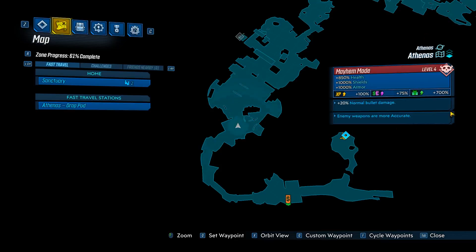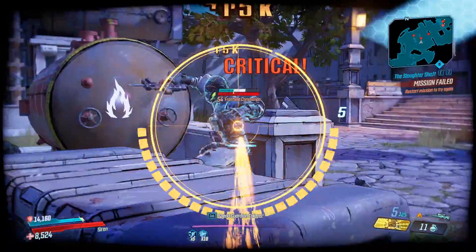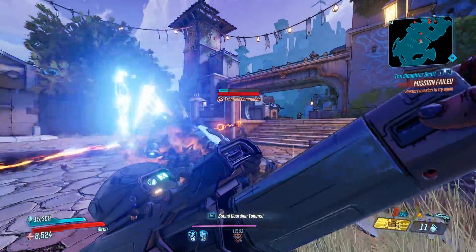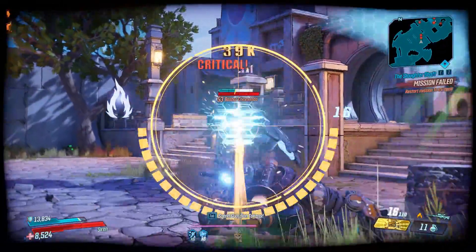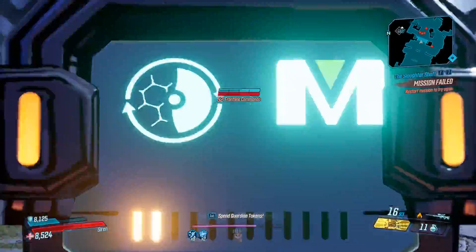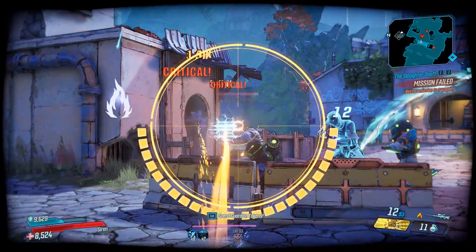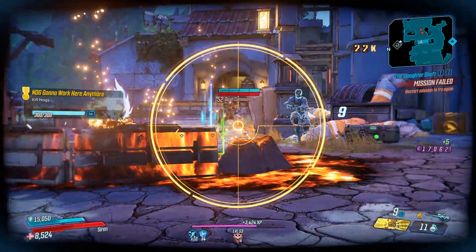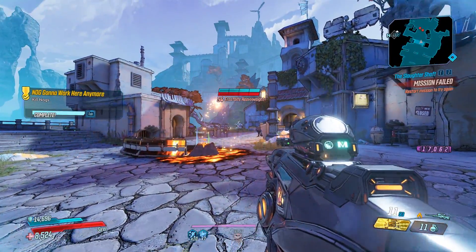We're on Mayhem 4 and the modifiers are neutral. Let's push forward here. You can see this thing is pretty good. It is a Maliwan so it does have a charge-up time, but once you get through it, this thing will take off. Let's kill this guy, spawn a volcano, and watch what happens. They all died. You can see right there that one hit for 81k — not even bad.